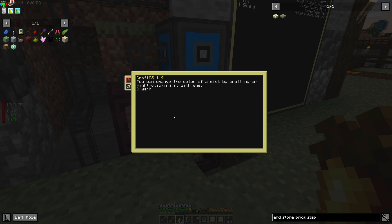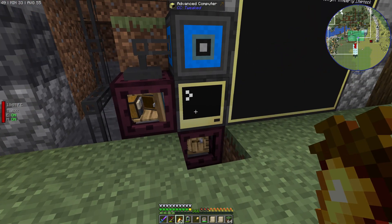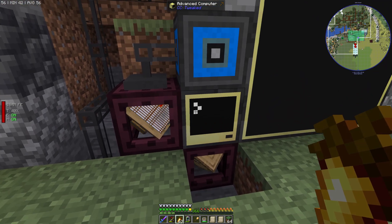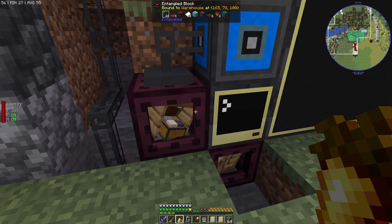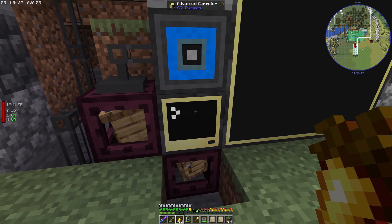If I turn it on and execute the command, the warehouse finds all four items - the monitor, the RS bridge, the colony integrator, and the storage - and then it should work. But if you set these up in a different way, it will find all of them and still not work. The important thing in the code is that it's looking for a storage medium to the left of the computer, so the warehouse or the entangled block connected to the warehouse needs to be to the left.